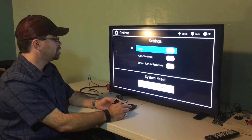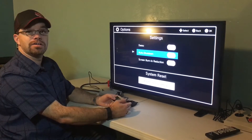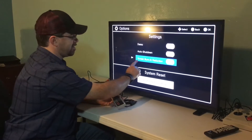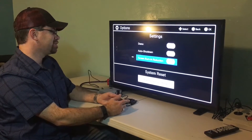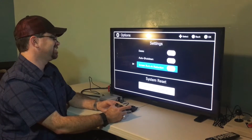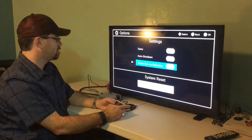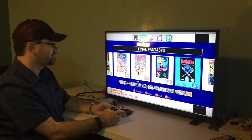What kind of options do they have? They have demo mode, auto shut-down — so if you leave it on all night, it won't burn your TV in. Old days. Screen burn reduction — what is that? Everybody's on LCD. Nobody knows what that is anymore. Plasmas. That's awesome. In fact, let's turn that off. I don't want to see that. That is cool.